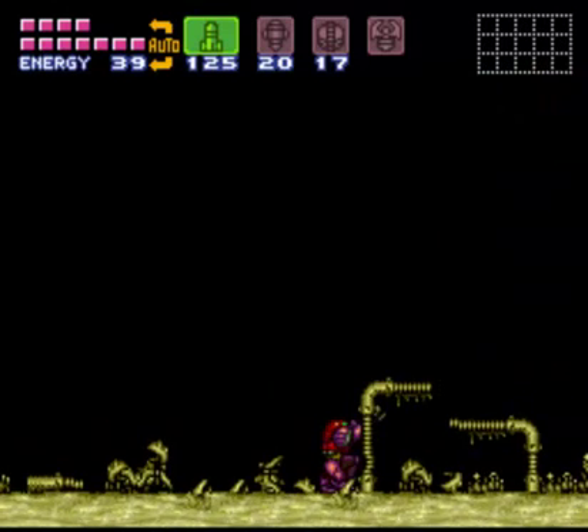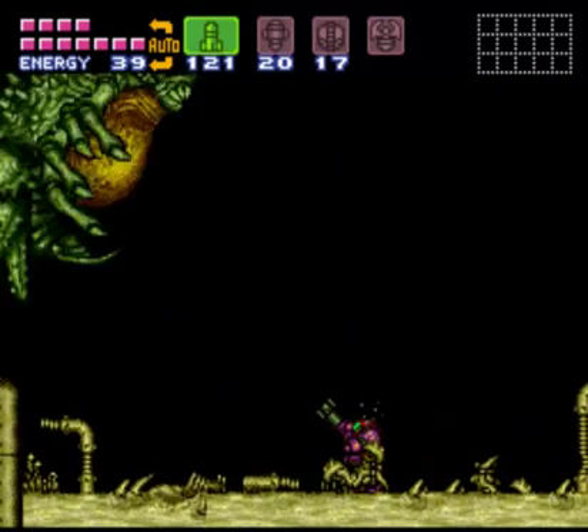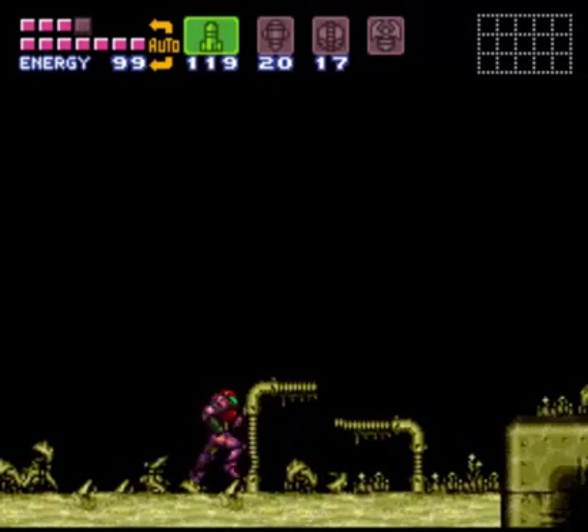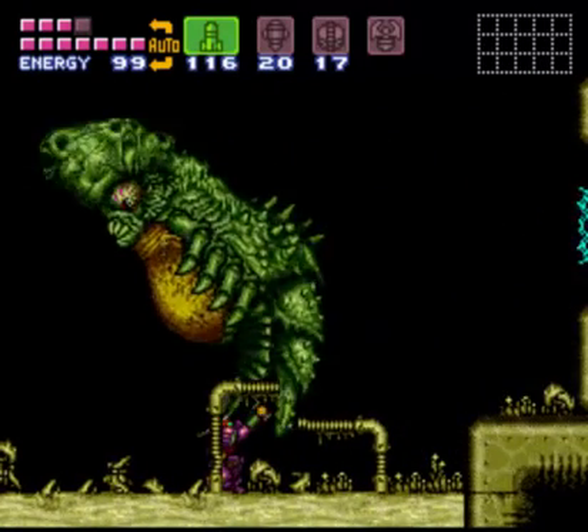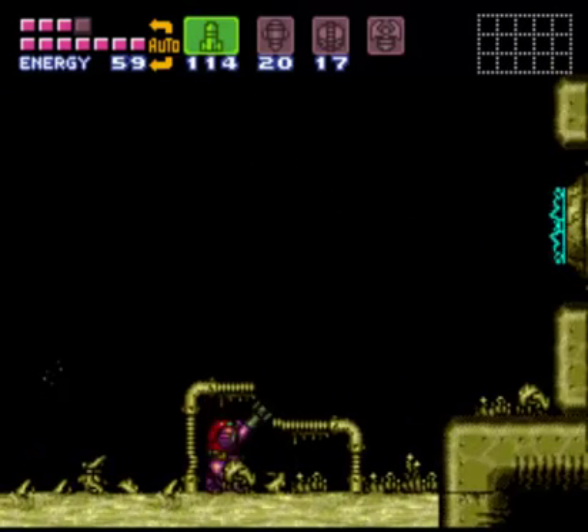Jesus Christ — see, what did I tell you? He always does that. His yellow stomach is where the magic happens. So just go ahead and pump him full of missiles there. Kneeling down and shooting missiles is definitely the way to go.